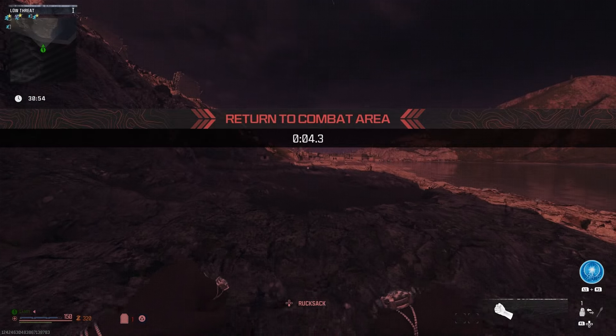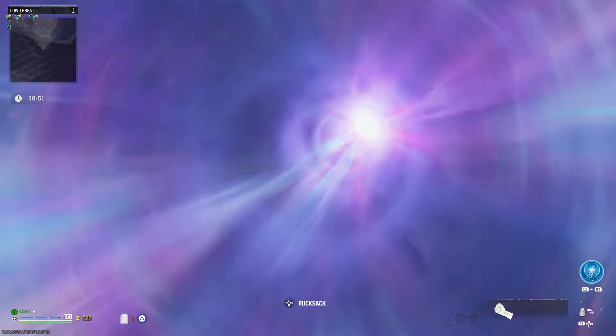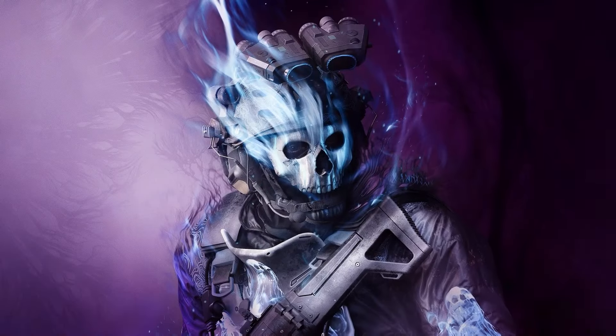Once you've done that, keep running in a straight line until you're out of bounds. You'll get the portal loading screen and then straight after, you'll get an elimination screen. On the elimination screen, you'll just need to hard quit your game. The timing for leaving the game isn't as tight as it was — you can see that I was quite slow with it.